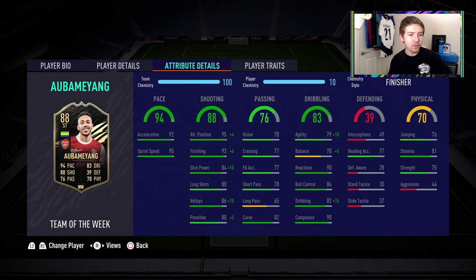We're going to be using him in a 4-1-2-1-2 standard Premier League side. He has 4-star weak foot and 4-star skills on this item, with pretty nice in-game attributes — shooting looks really solid, passing looks pretty average, and dribbling looks okay in some areas. But with him being a tall striker, that agility not being too high could be a problem. We're going to use the Finisher chemistry style on him and get straight into some games.